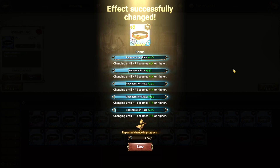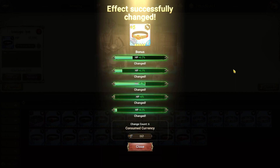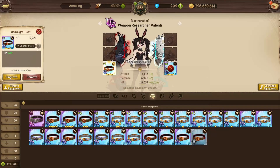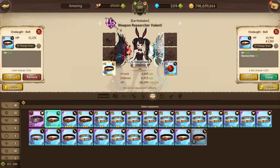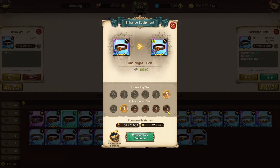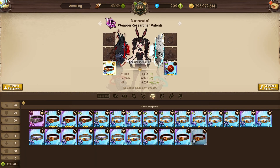With all rolls set to 1%, whenever you roll an HP roll it's instantly going to give you the HP roll. This isn't a crazy amount of HP, but it's still better than running random substats. Let's compare — we have one belt with only random rolls versus this belt where we rolled for 1% HP.